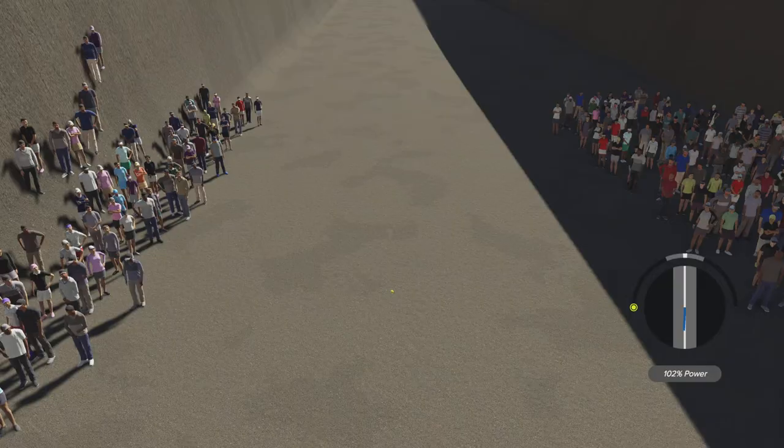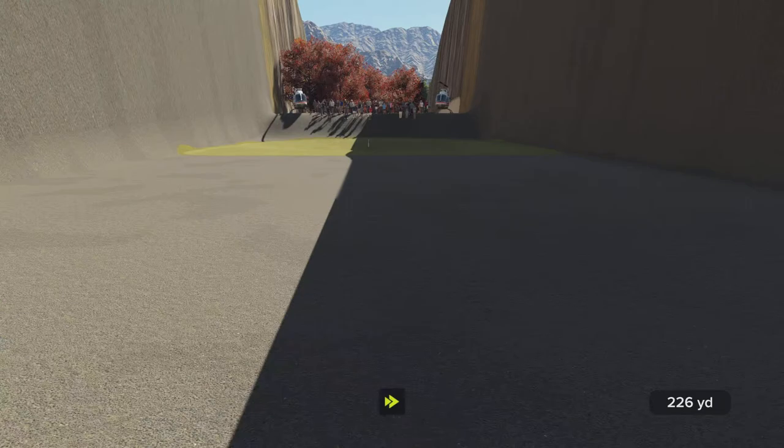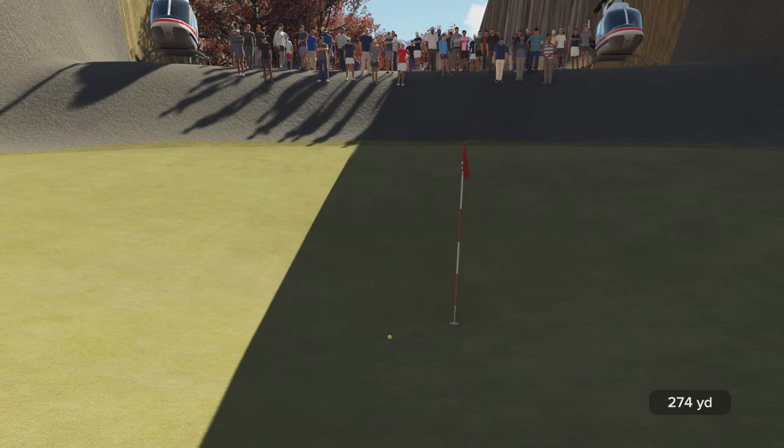Let's move on to hole number six. I am currently 18 under par. This is an extremely short par four — yet again playing the bounce off the tarmac, up onto the dance floor. As you can see, the way the hole is designed, it is designed to give you a maximum chance of a hole in one. The ball is still trickling...